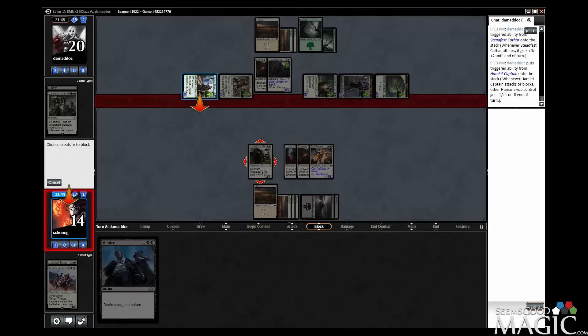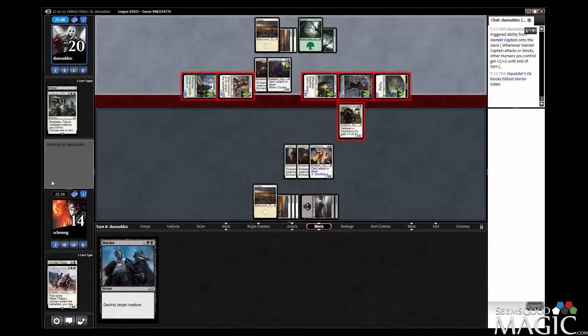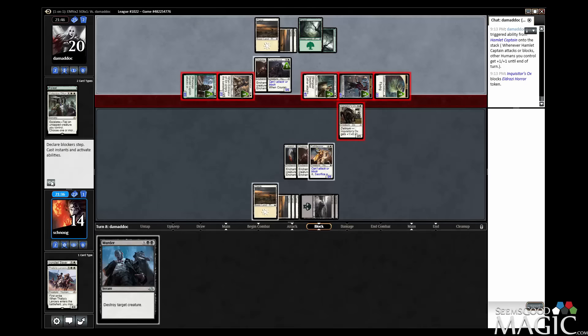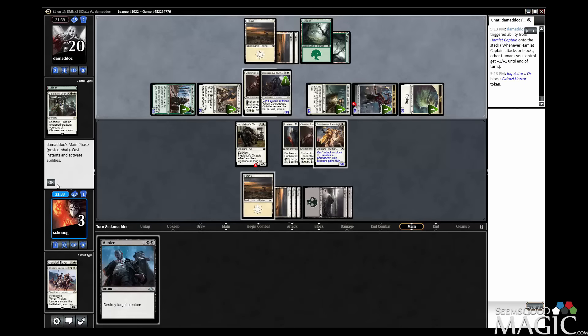So we can block a four-powered thing. Take four, five, six, seven, eight, nine, eleven — go to three. Game over, pretty much, because our board is huge, right? We don't have a Wrath. Collective Effort into Choking Restraints was pretty brutal. Gargoyle's not going to do it because we have two blockers — we can block here and here and take more than three. We could Murder something, but I don't think we're getting back in this.